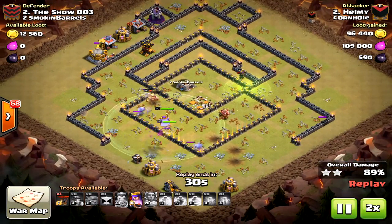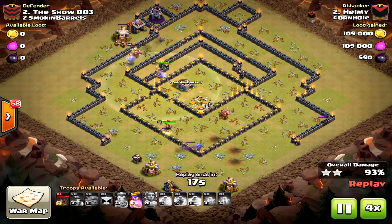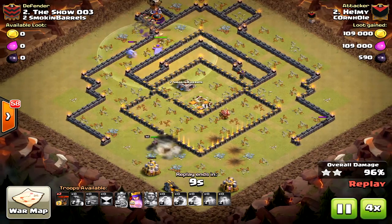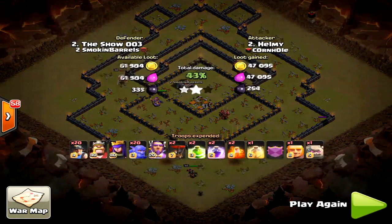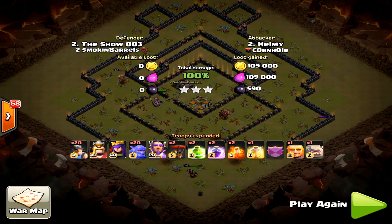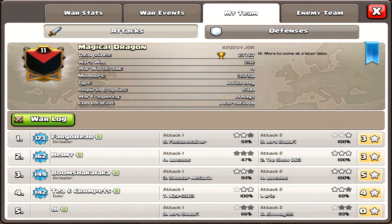I'm going to try this out on a Town Hall 10 - I think it will go well. I'll bring you a video to see if the miner-bowler strategy works there. Usually again you go bowler then miner. Anyway, it's a very quick attack and I don't have another miner-bowler example to share right now.